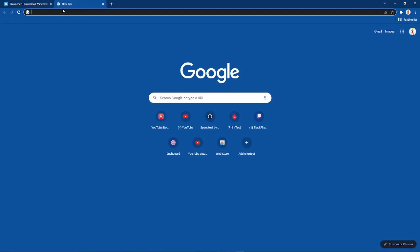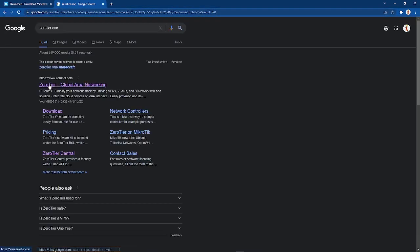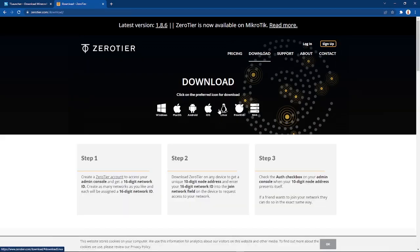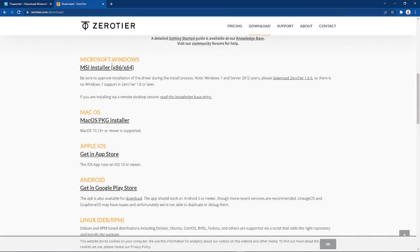And that something else is called ZeroTier 1. What this is, is that in-between program I was talking about. Basically this is kind of like Hamachi, but not really Hamachi — it's actually a thousand times better. It actually lets you connect to the server you're trying to connect to. So you're currently on this, right? You go to download, and then once you have all that, you go to download links and find the MSI installer. You have them for Windows, Macs, Androids, Linux — just choose your operating system.